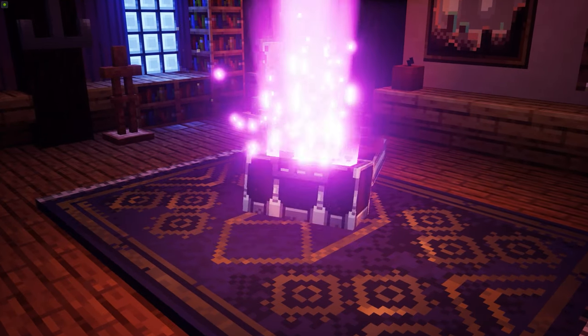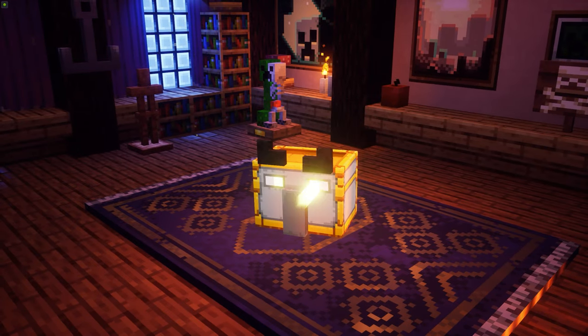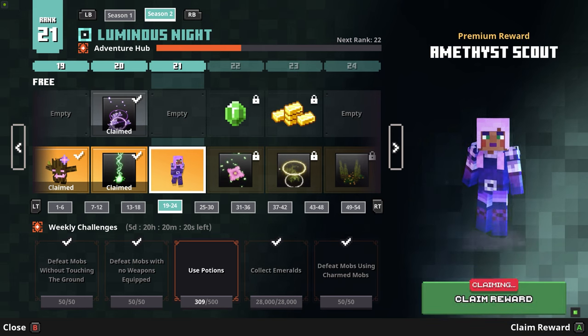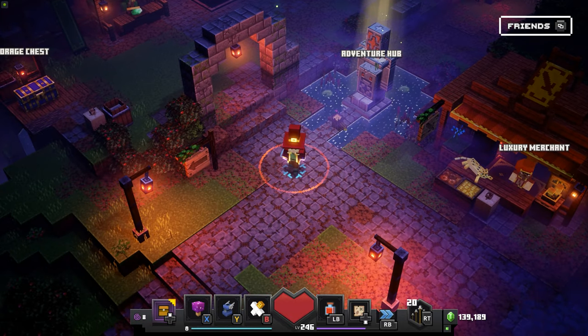Back to camp, collect our goodies — love medallion and an extra reward for the modifiers. Back at the adventure hub: 309 potions. See how much more we got from that run — that was awesome. And we ranked up to 21 as well, sweet!